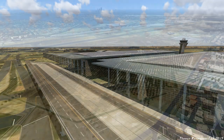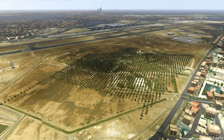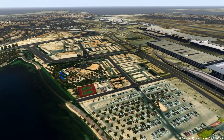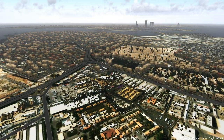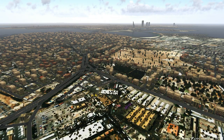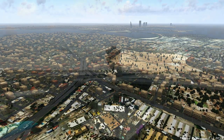There seems to be a general tree placement problem, meaning there are trees in areas where they are not supposed to be — here in the water, here where there should be a parking space, and here where there should have been buildings. I'm not sure if this is my X-Plane installation or not, but when I compare the screenshots from the X-Plane.org store I see the same trees in areas where they were not supposed to be.